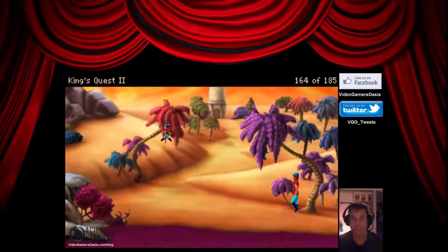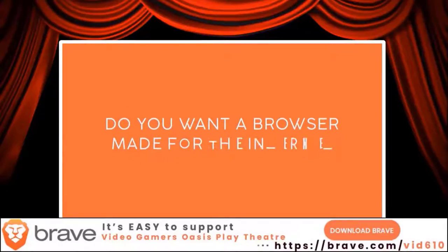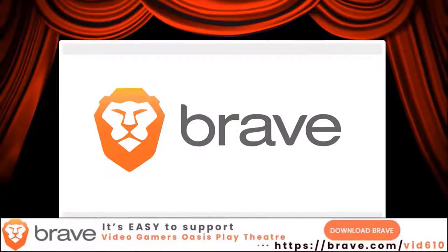Let's see what we can do here. Head on back to the tower. What's going on in that tower? Because we truly believe it's our web and we need to fix it together. Do you want a web browser made for the internet of today? If so, try Brave. It's faster, safer, and ad free. Download the Brave browser at https://brave.com/vid610.